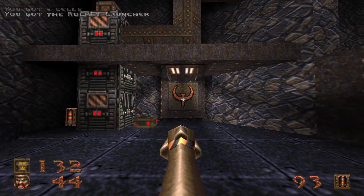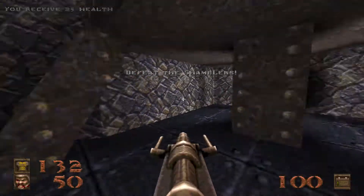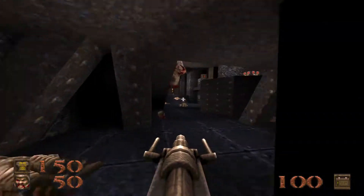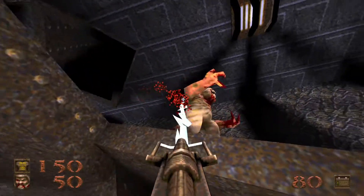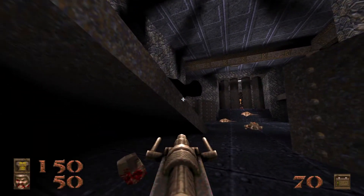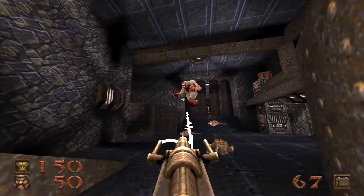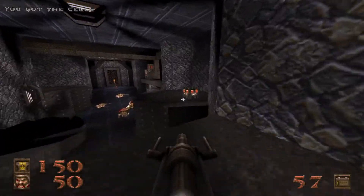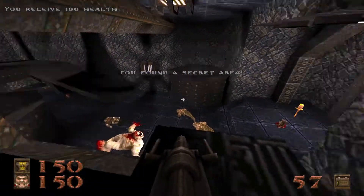To get out of here, we have to throw this button, which will summon a couple of shamblers. That hundred health, by the way, is secret number six. Press the button to release the shamblers — take cover under this walkway here. The second one should be popping out right about now. Both shamblers taken care of. Get some cells back, jump up on this walkway and up onto the pipe, and onto this box for secret number six.